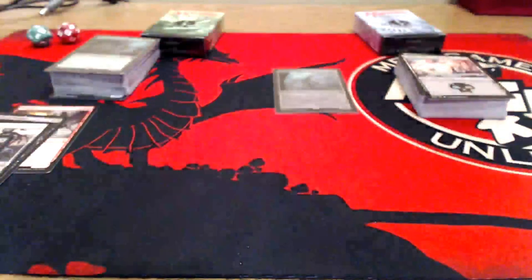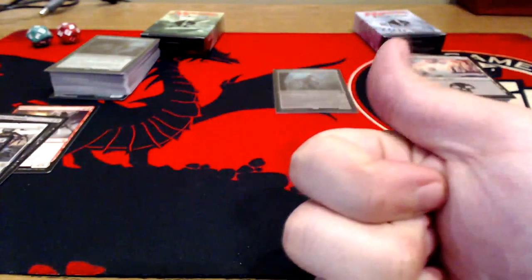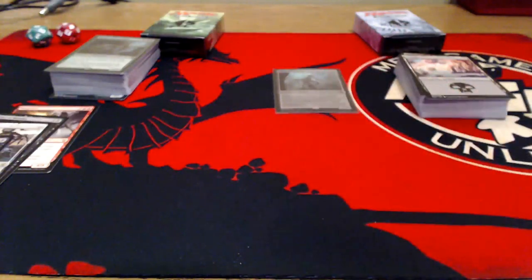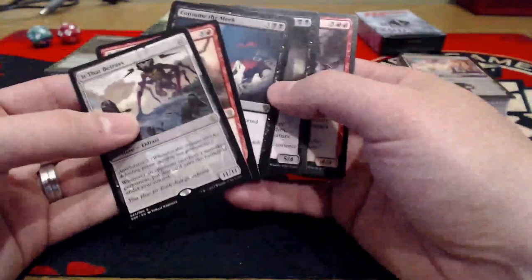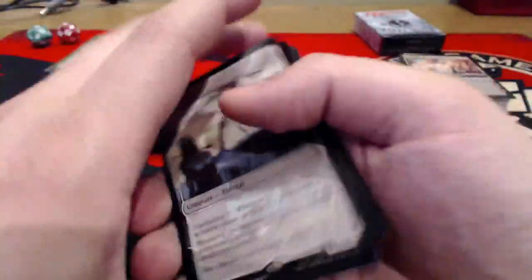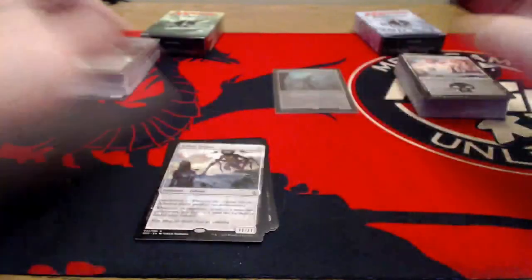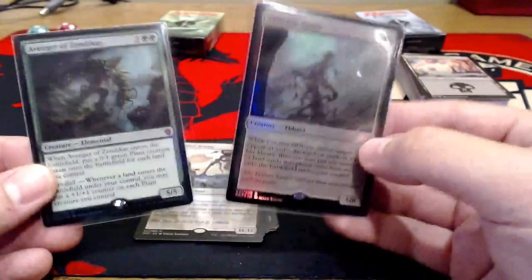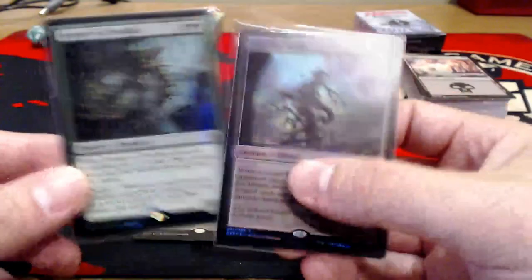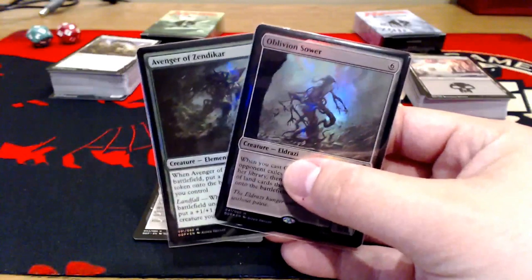If you do like seeing these previews before the product comes out, make sure you let me know. Leave a comment down below, hit that thumbs up button, make sure you subscribe if this is the first time seeing the channel. Once again, I strongly recommend this dual deck. If you don't have some of these cards like It That Betrays, it pretty much pays for the whole thing. And at the end of the day, who doesn't like having alternate artwork premium foil cards for Eldrazi and Zendikar? As always, thanks for watching, keep playing Magic, and we got to go test these decks out. Later.